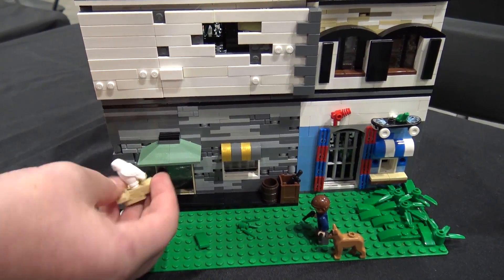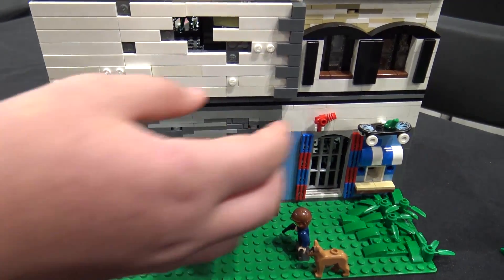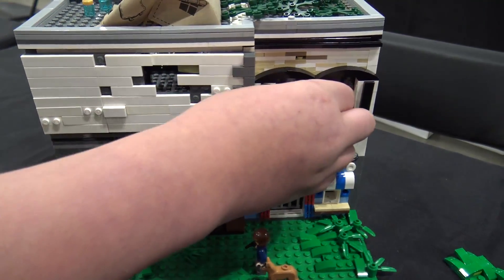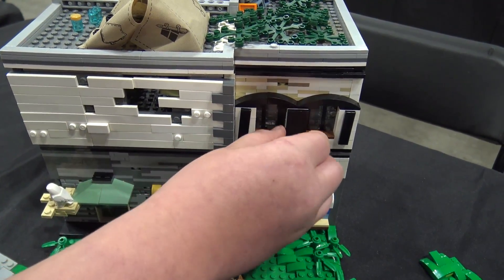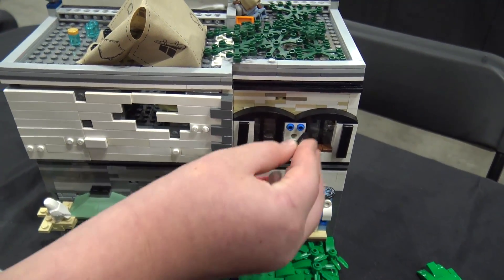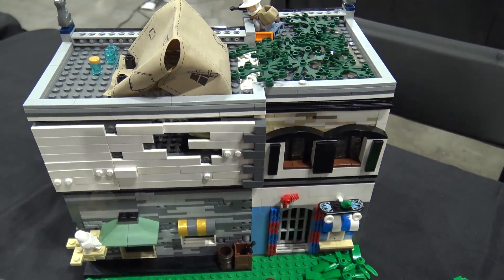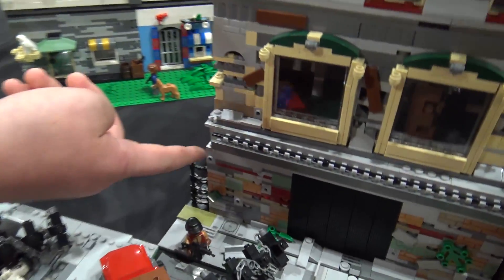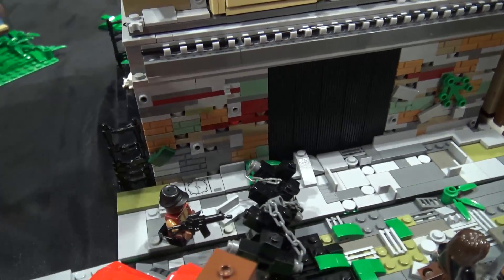There's an owl's nest right here — it slid off. Then I put some more toys right here. And this design for the shutters and stuff — I just put Technic piece pins in there. And some other designs I did, like a little alleyway sort of. Yeah, alleyway — and there's a cat back there.